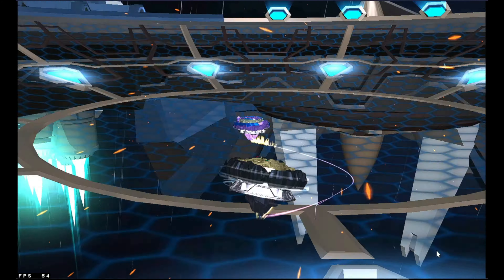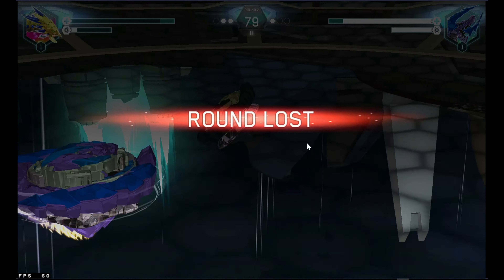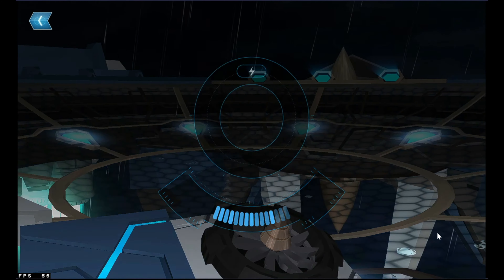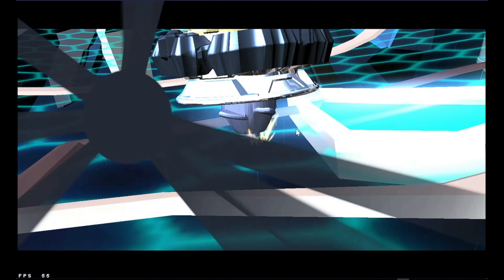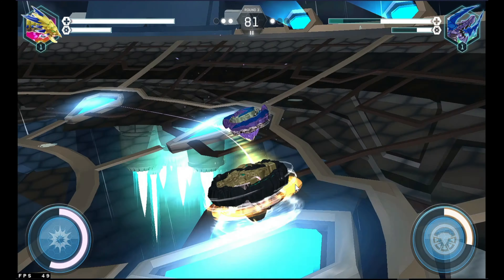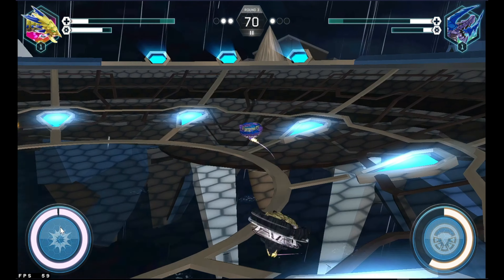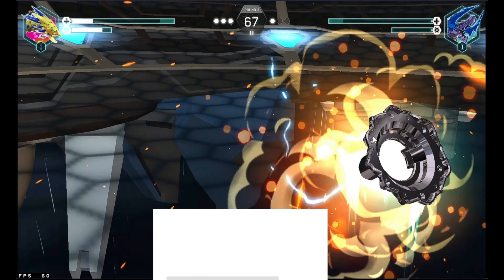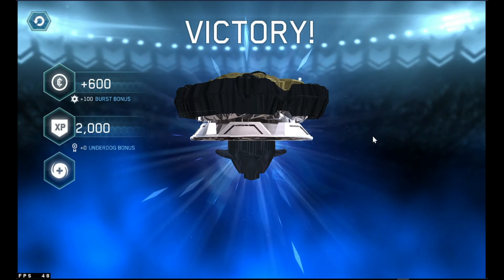Wrath Fafnir is back in business, but the opponent is attacking. It's a perfect 100% — that's why this bey is the best attack type; you can see its power. With a single strike it defeated our Wrath Fafnir like it was nothing. In round three, our special move is on — direct strike, and it's a burst finish, guys! We busted the best attack-type beyblade in Quad Drive — first win for Wrath Fafnir!